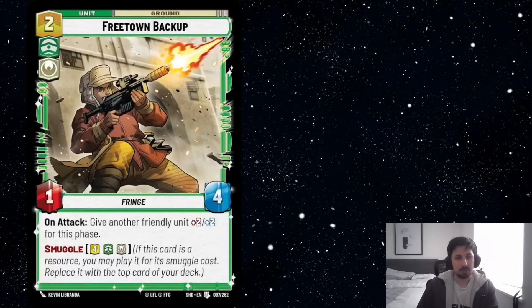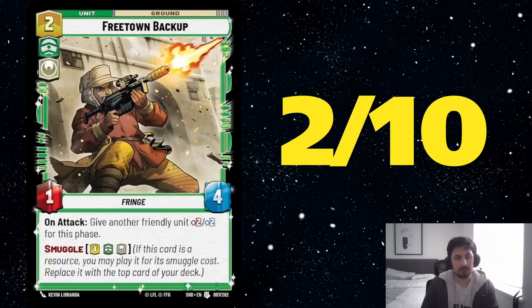Next we've got Freetown Backup. In my opinion, a relatively weak unit because it requires another unit to be in play to really have value. Very difficult to use, and the smuggle cost is very expensive, so very unlikely to be relevant. I'm not very excited about this card. I rated it a 2 out of 10 — I don't think it's going to be a strong card.